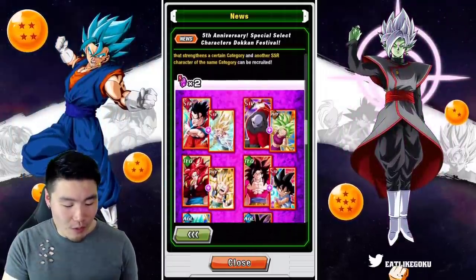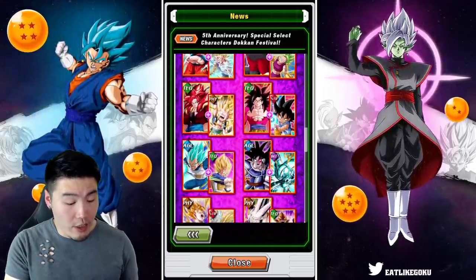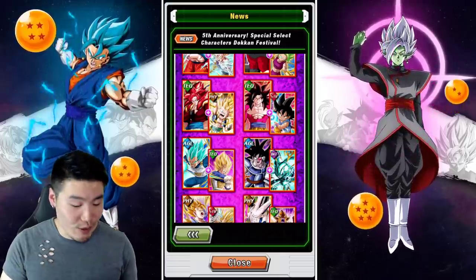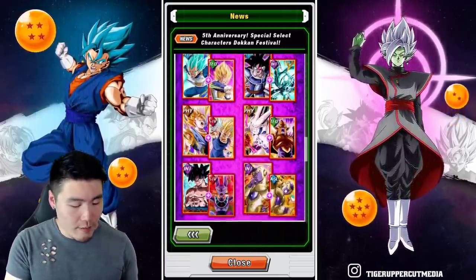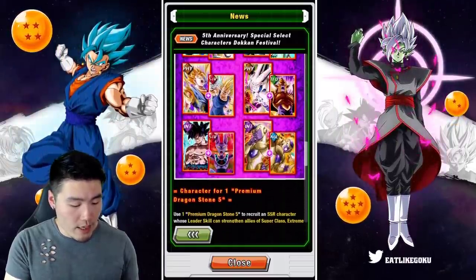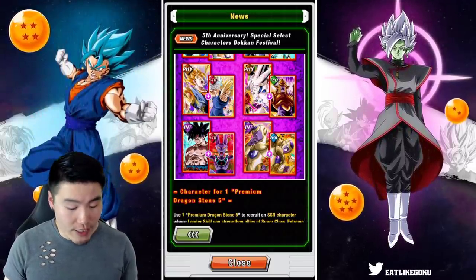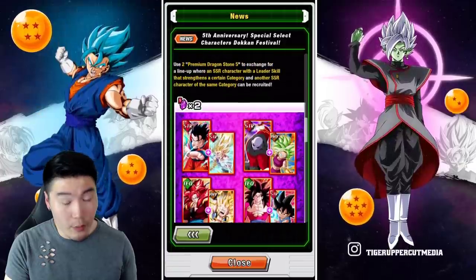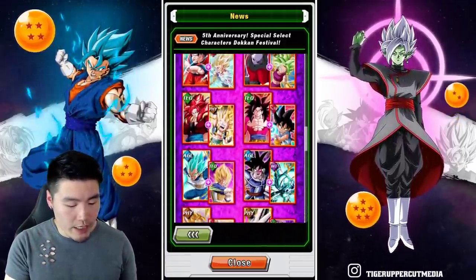And then for two stones you can pick up one of these category leads. You've got Ultimate Gohan, Jiren, Super Saiyan 4 Gogeta, Super Full Power Saiyan 4 Goku, Super Saiyan Blue Evolution Vegeta, AGL Turlis, PHY Vegito, Super Vegito, Omega Shenron, UI Goku, as well as INT Angel Frieza. Those are your available category leads for two stones, and there's also a bonus character for each of them.